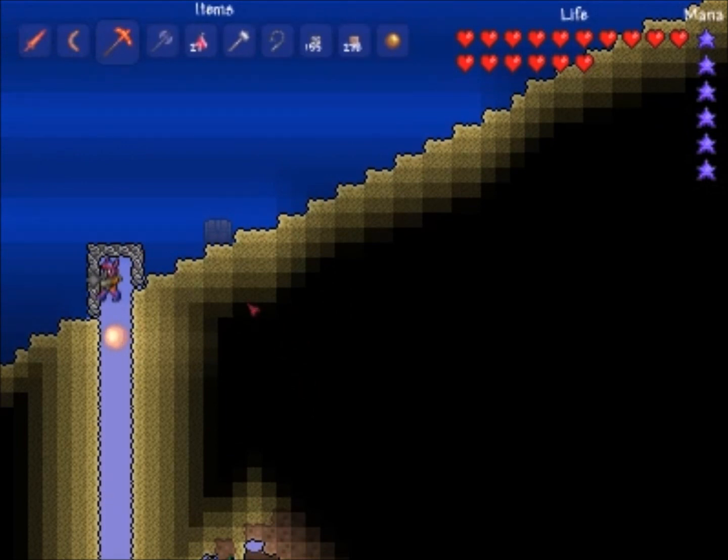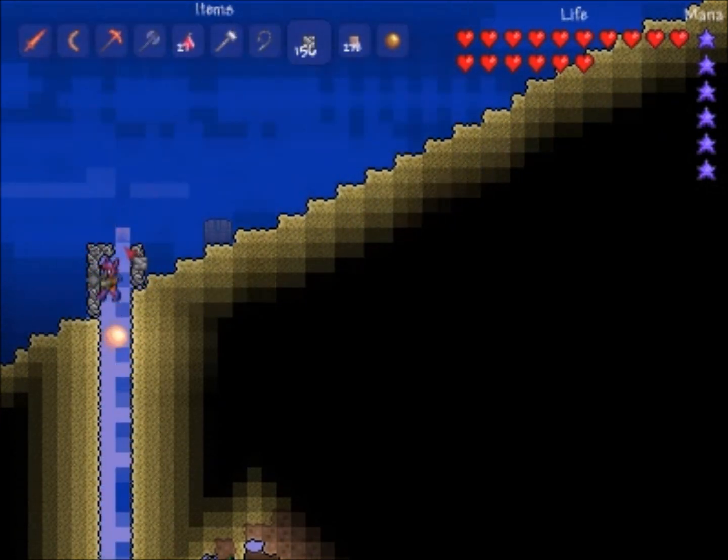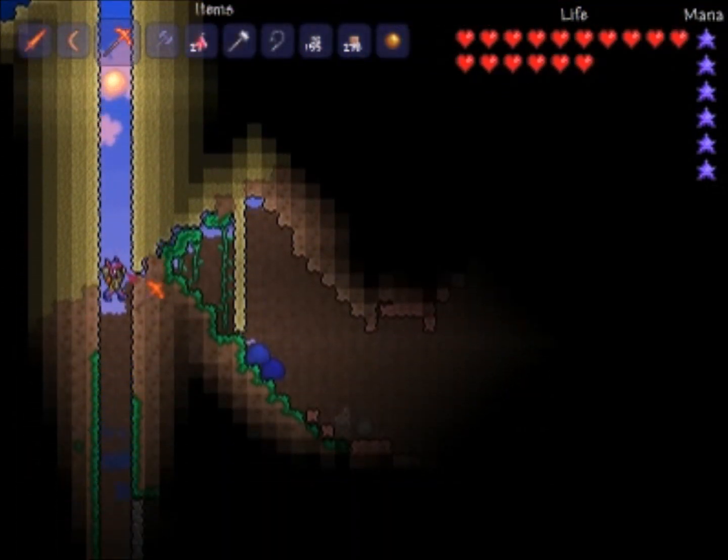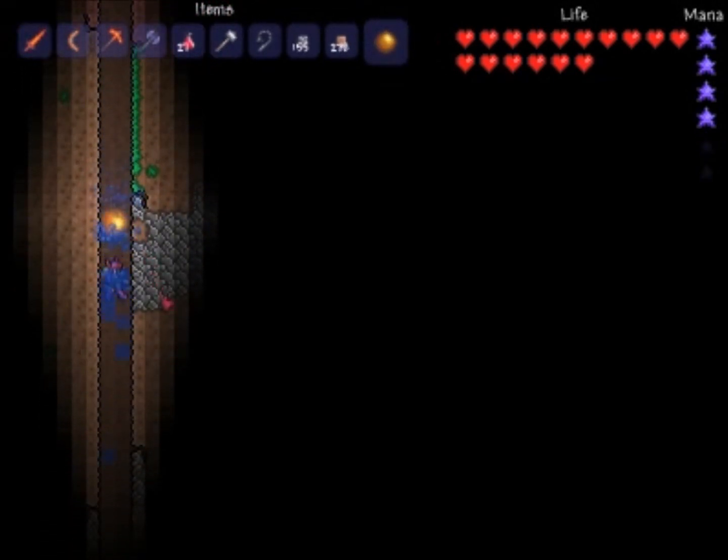Back to the surface. I'm just going to let some water flood my tunnel and fill those floodgates that I made, so that I can let the water meet the lava to create obsidian. That should be enough — I'm just going to jump down. This will be a long drop.